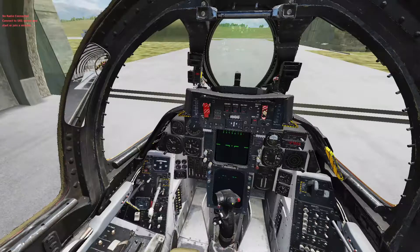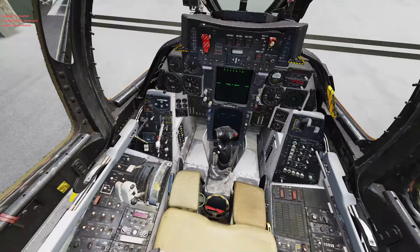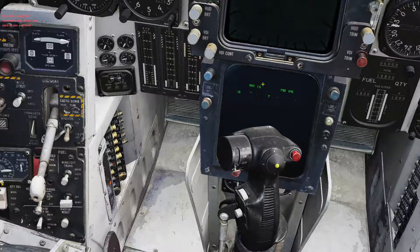Jester has lowered the canopy and everything. Another thing you can do — one of my practices — is I always turn the master arm on even if I'm on the ground, because I'm not going to kill anybody anyway. So we just sit here and wait for our alignment to get done, which is the Rio's job.